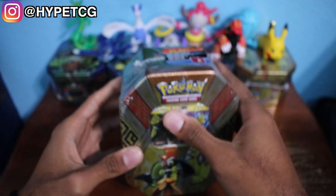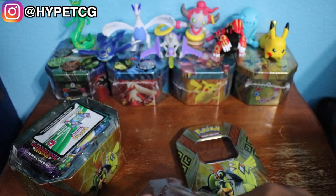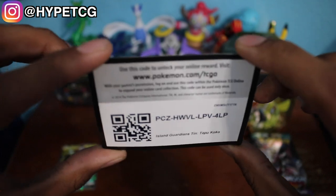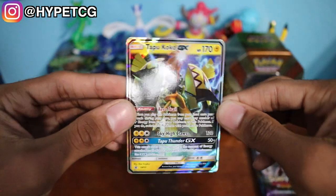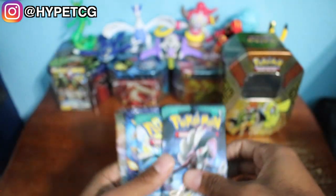So let's go ahead and open this thing up. First things first we have the code right here — this will get you a playable deck on the online TCG game. And then we have the Tapu Koko GX promo card right here. This is a really nice artwork on this Tapu Koko card. Let me go ahead and sleeve that. So there goes the promo, and then we also have the four booster packs.